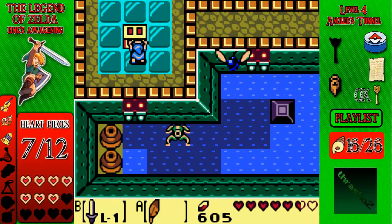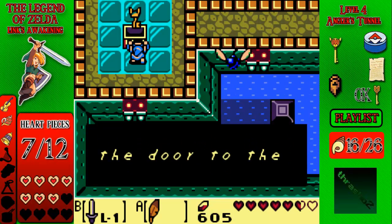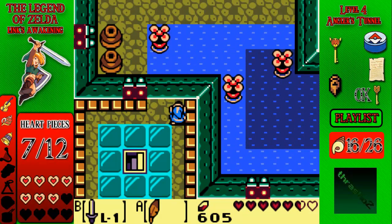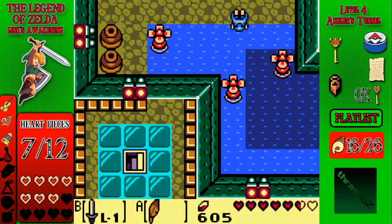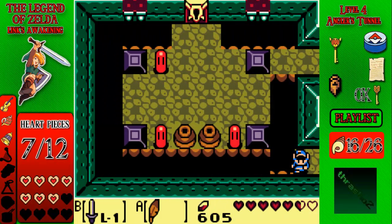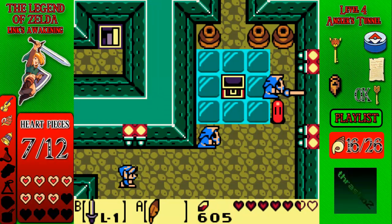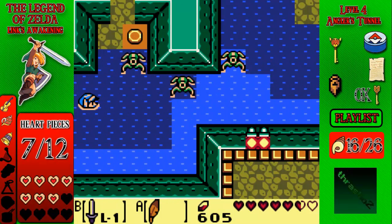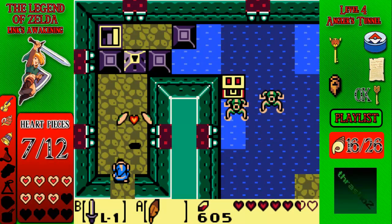Okay, come over here and we have obtained the Nightmare Key. Don't know why I said that all ominous-y. Now that we've got the Nightmare Key, we can sequence break and just come over here. But I ain't that kind of guy. I just wanted to show you that you can do that — it's a relatively easy jump that I think they didn't really expect you to do.